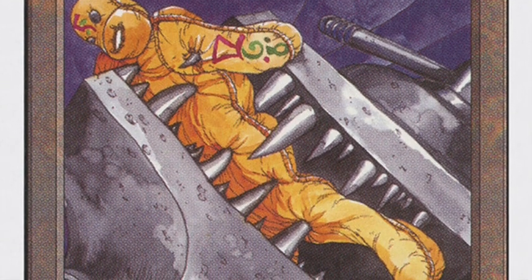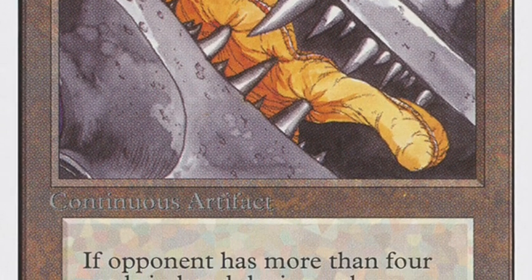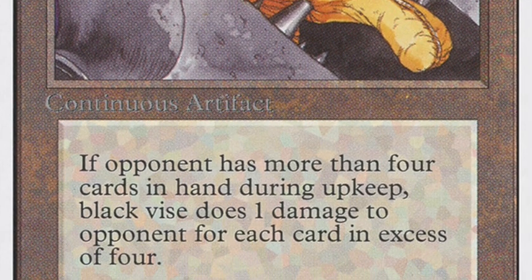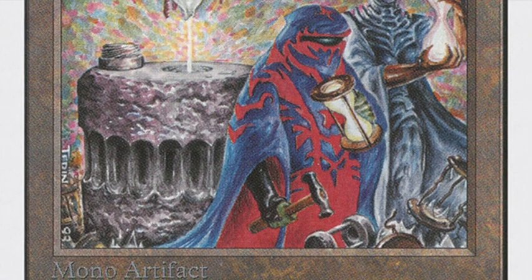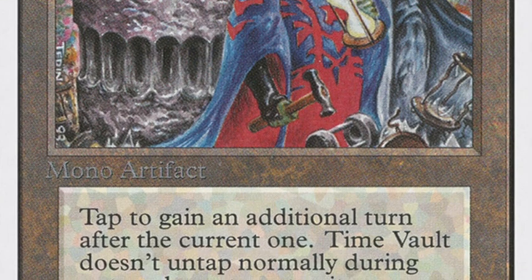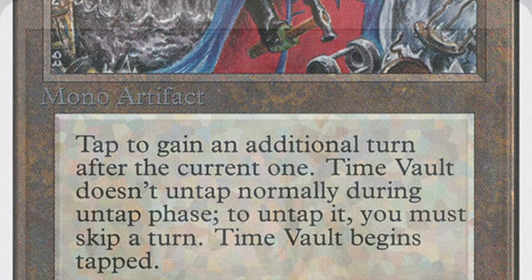The nice thing is that when you have Time Vault in play, you can untap it and give your opponent an extra turn. Your opponent is not going to be able to do anything with that turn because Stasis has locked the game completely, so your opponent is getting a worthless turn. In fact, when the Time Vault Stasis player has a Black Vise in play, it even means double damage. When you can no longer pay the Stasis upkeep, Stasis destroys itself — the problem being you're completely tapped out and your opponent may be the first to untap with a full hand.